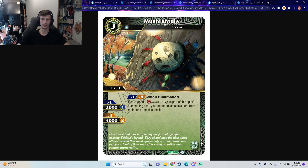Then we have Mushrantula. When summoned, if you spend a soul core as part of this spirit's summoning cost, your opponent selects a card from their hand and discards it. I don't think that's bad. For a 3 cost, can be reduced by one, it's giving you advantage. It's 2K BP at level one, which is whatever. Green doesn't use the soul core too much, but it seems like a pretty good card.